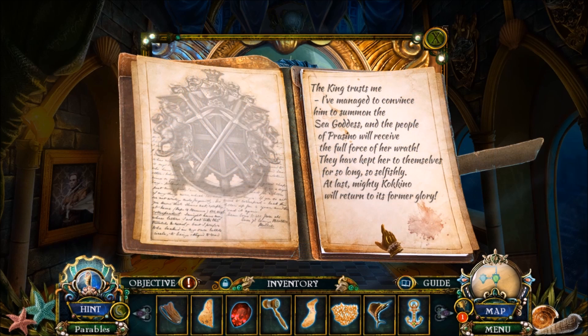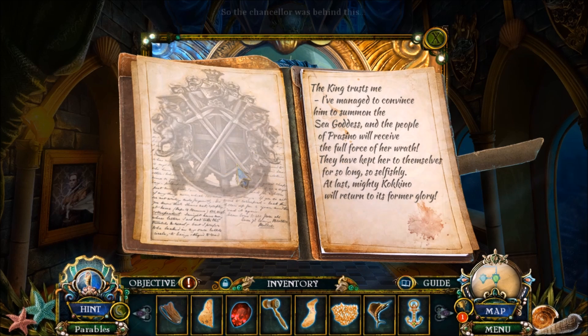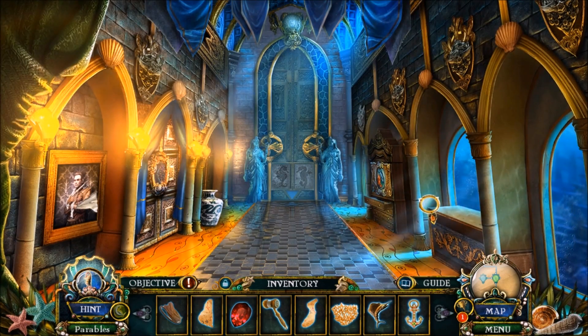Toy ship anchor. The king trusts me. I've managed to convince him to summon the sea goddess, and the people of Prasino will receive the full force of her wrath. They have kept her to themselves for so long, so selfishly. At last, mighty Coquino will return to its former glory. So the Chancellor was behind it all. You kind of suspected something from like two chapters ago.